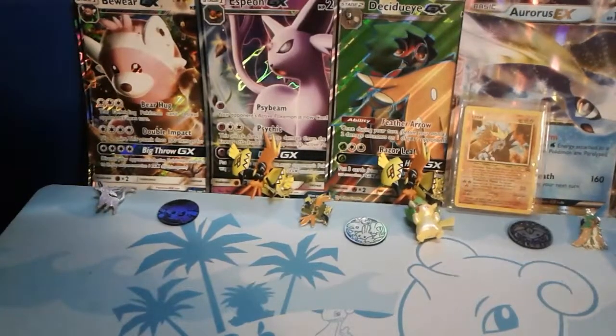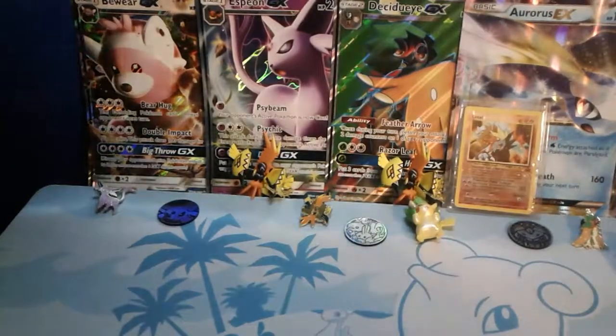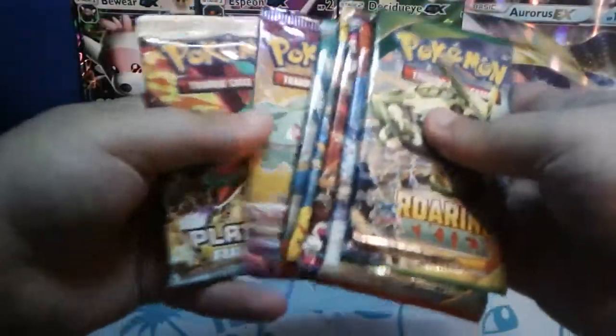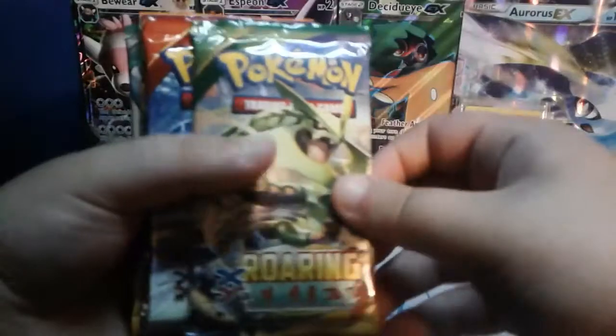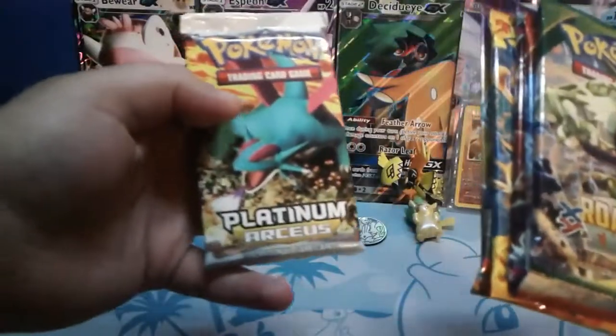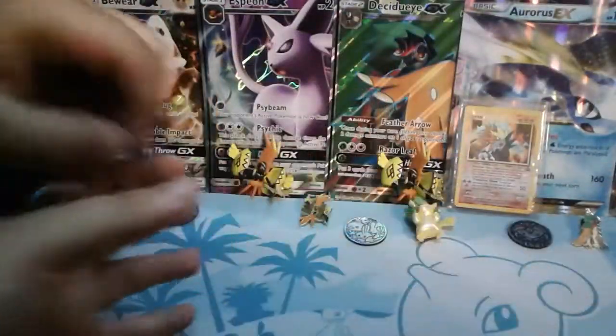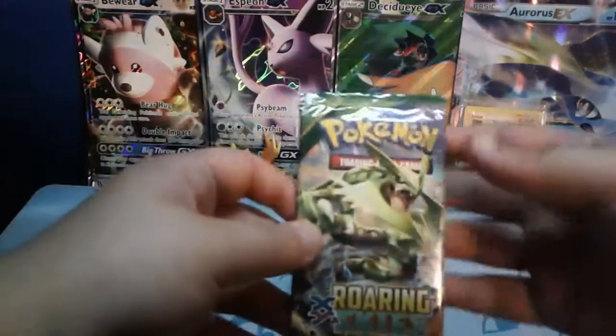Yo, what's up everybody? It's the FatlardLafs here today with another video. Today we're starting the 7-day adventure of these packs right here. And this is actually the order we're going to be opening them in. We're going to go Roaring Skies, Primal Clash, Phantom Forces, Flashfire, Furious Fist, Dark Explorer, and then Platinum Arceus. This is going to be my favorite one to open. So today we're starting with the Roaring Skies one.